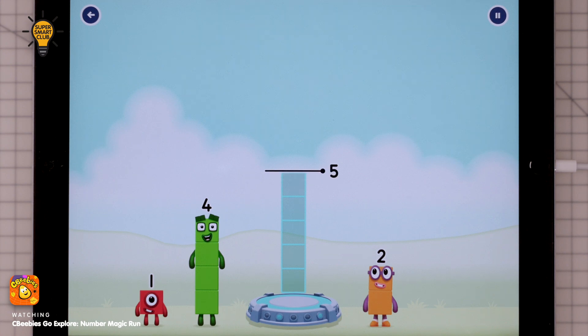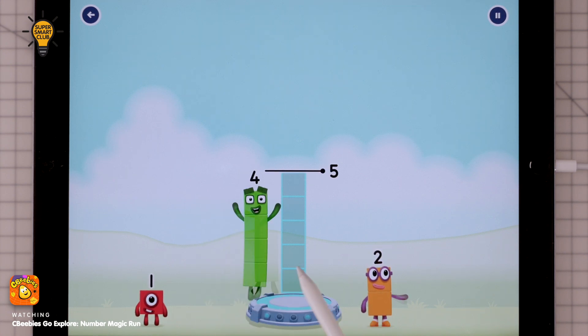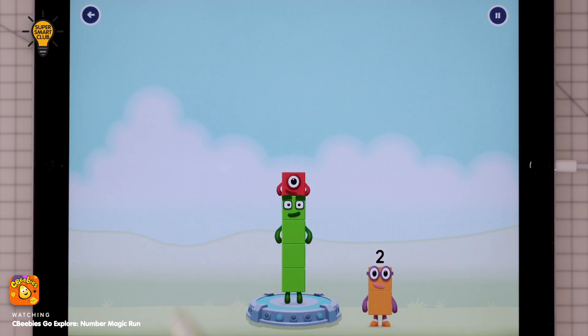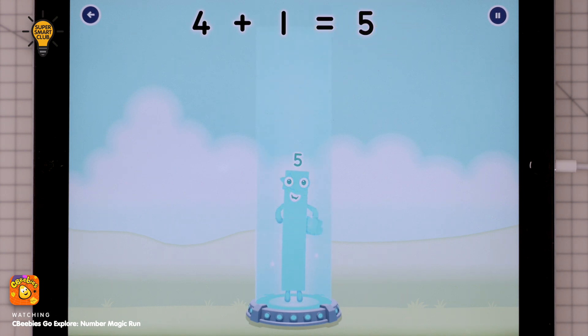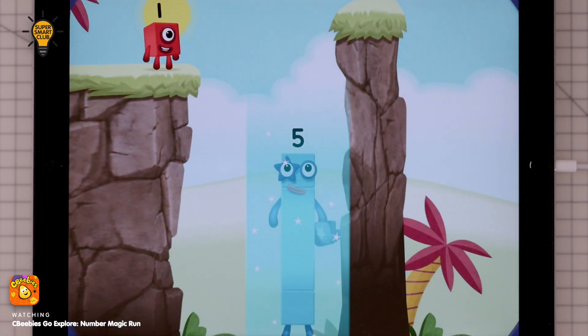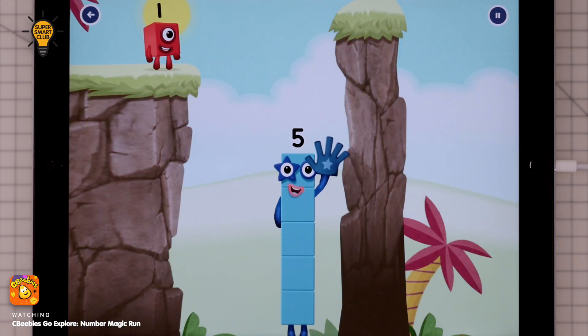Add number blocks to make five. Four, one — that's right! Four plus one equals five. Hi! Five. Yes, you got it!